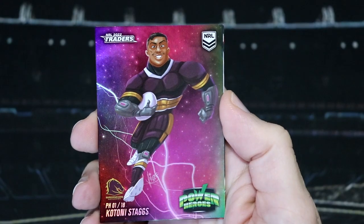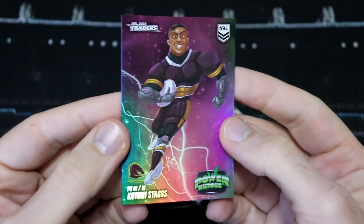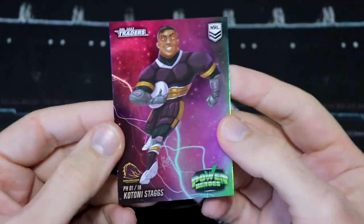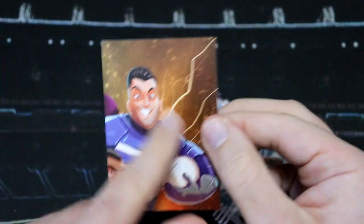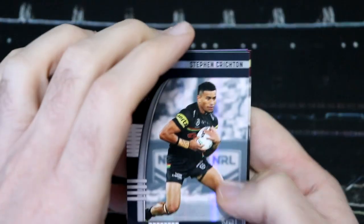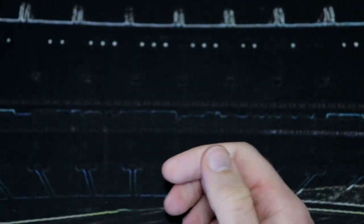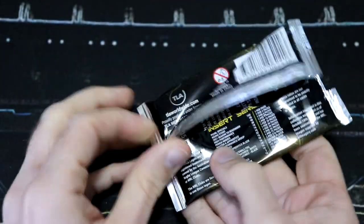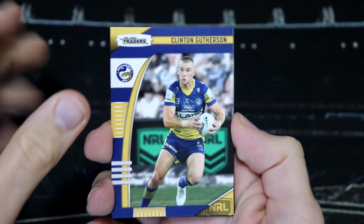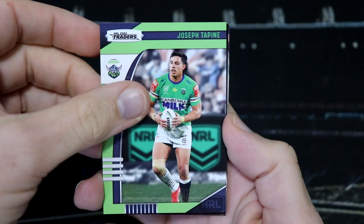We've got a Katoni Staggs Power Heroes. I think we do have him — yes, we already have you. These are one every 18 packs. I am really looking forward to being able to put all 18 cards from the set into the album and then get the puzzle over two pages. We've also got Steven Crichton for the Panthers Pearl. A box hit would be really, really nice. I've never got a Legends Auto out of an NRL product, or out of the cricket products that TLA also make, so that would be incredible.